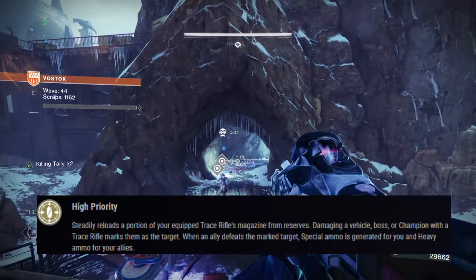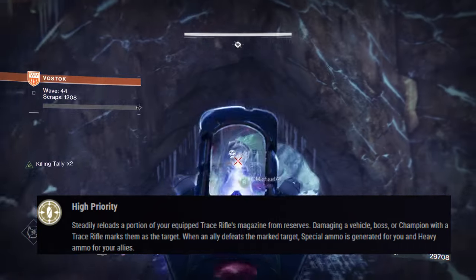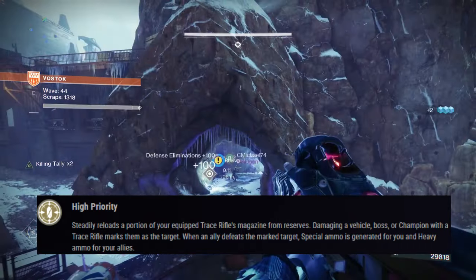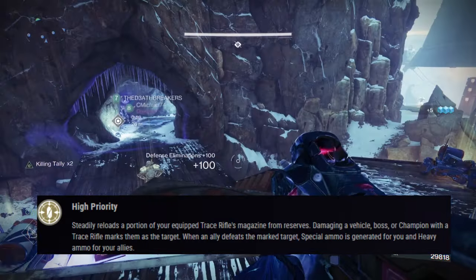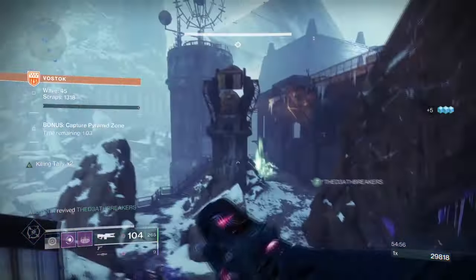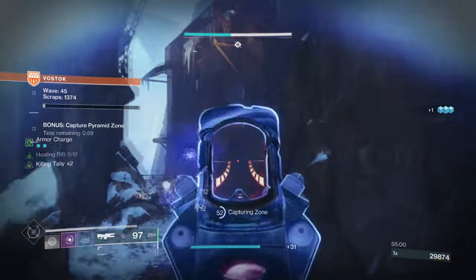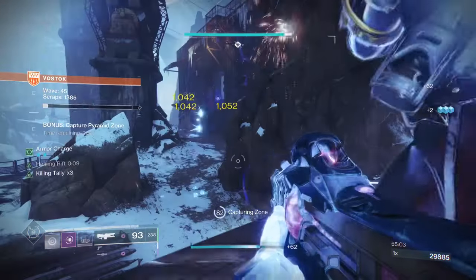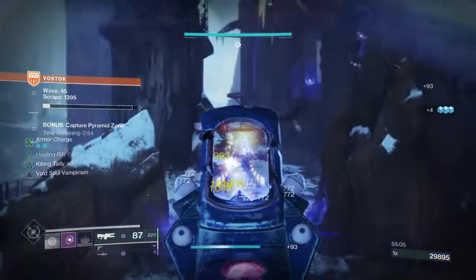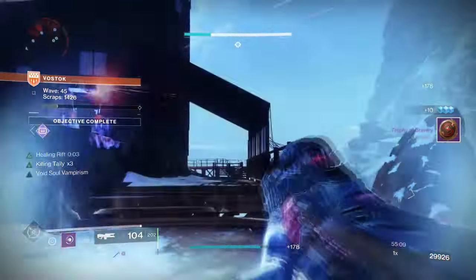The exotic trait steadily reloads a portion of your equipped Trace Rifle magazine from reserves. When an ally defeats a marked target, special ammo is generated for you and heavy ammo for your allies. Think of this like Aeon Gauntlets and Actium War Rig had a baby — this would be the result. This works with any Trace Rifle and can allow activities where ammo is sparse to be bountiful for everyone, as long as you get the final kills and mark.